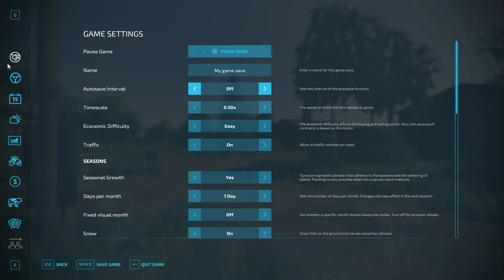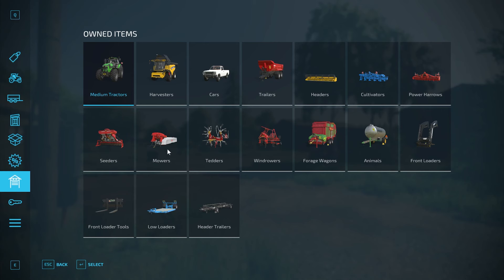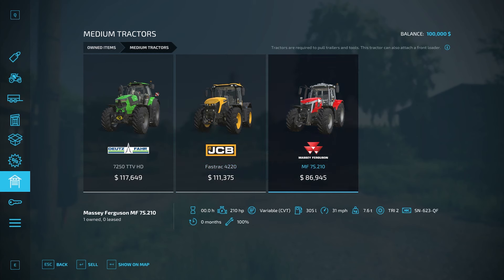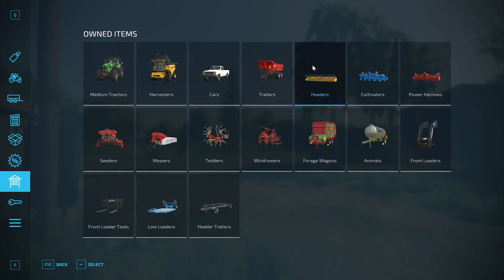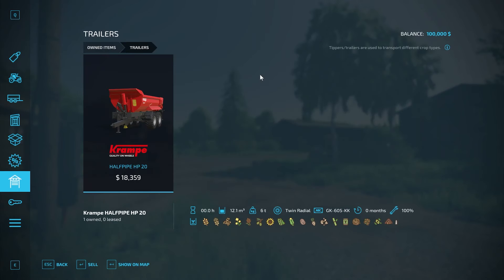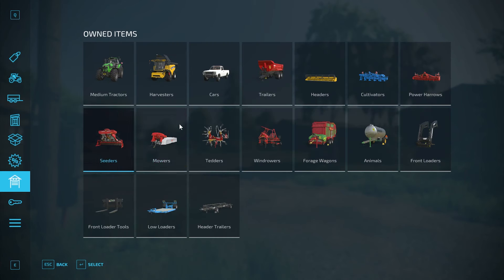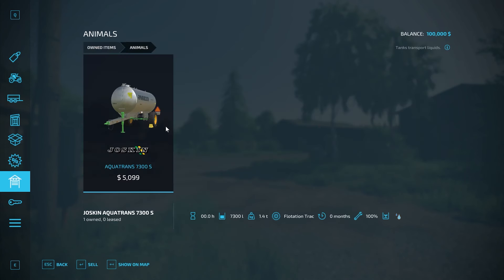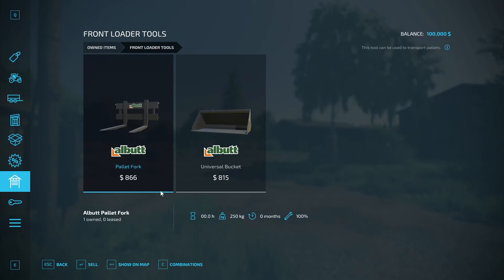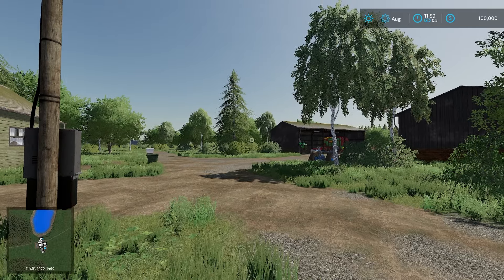Let's take a look in the store at what we start off with in new farmer mode. We start off with a Deutz Farr 7250 TTVHD, a JCB Fast Track 4220, and a Massey Ferguson MF7S210. We also have a New Holland CH770 Harvester with a grain header. We have a pickup truck, a cramped half-pipe trailer, a small cultivator, power harrow, a seeder, a mower, a header, a wind drower, and a forage wagon. For animals, we have a water tank, front loader attachment, front loader tools including a pallet fork and universal bucket, a low loader, and a header trailer. Some basic stuff.